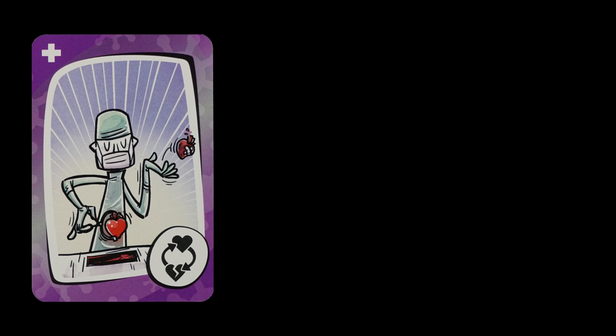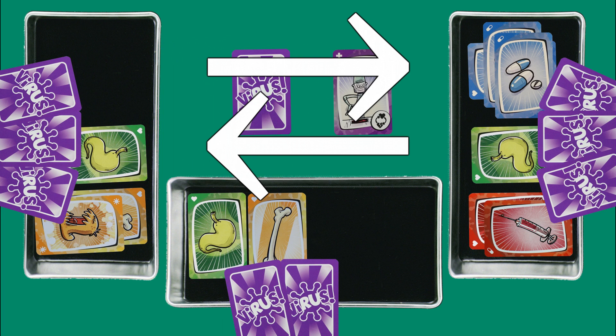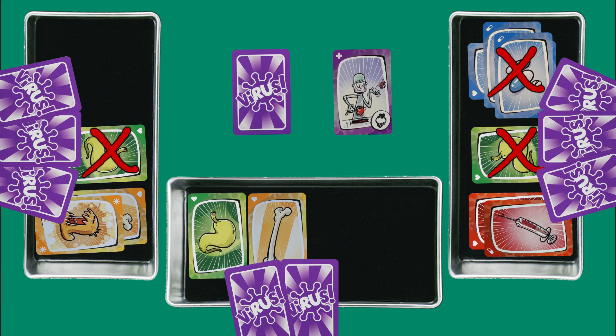Transplant: as the icon shows, choose any two bodies and swap two organs. These can be of any color. Like with organ theft, immunized organs can't be transplanted, and bodies can't end up with two organs of the same type.